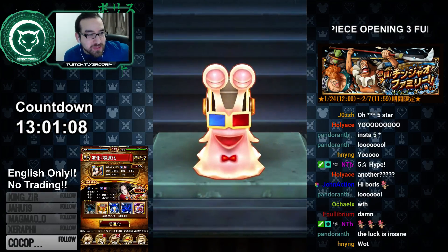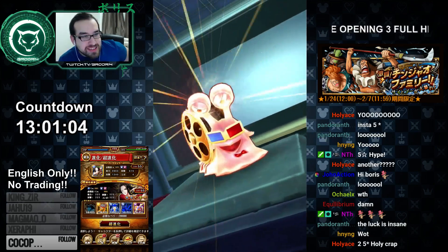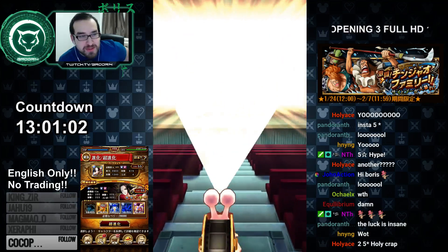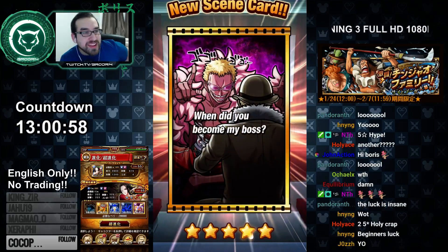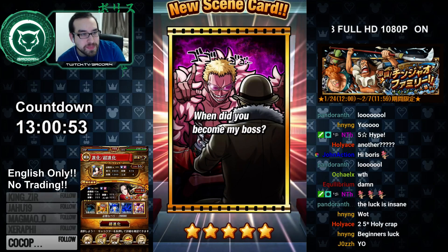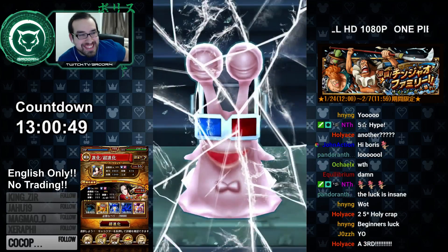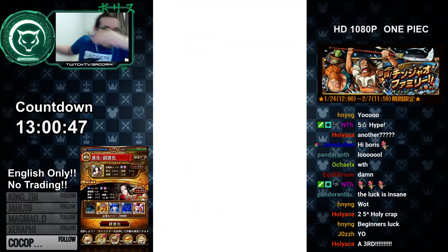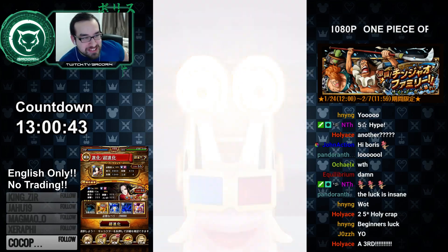Cards can break into five stars, which is hype. A Doflamingo five-star card — nice! Three five-stars already, let's go. A fourth five-star — these rates are insane right now!